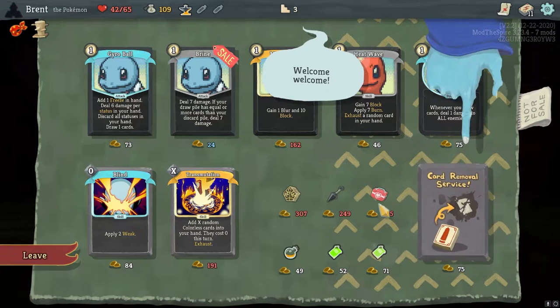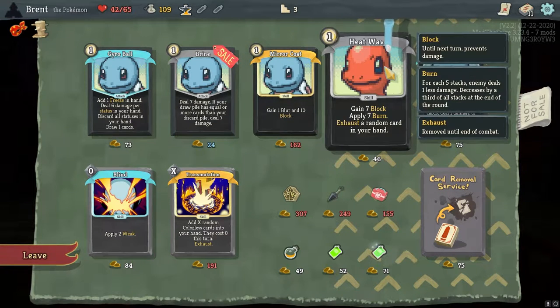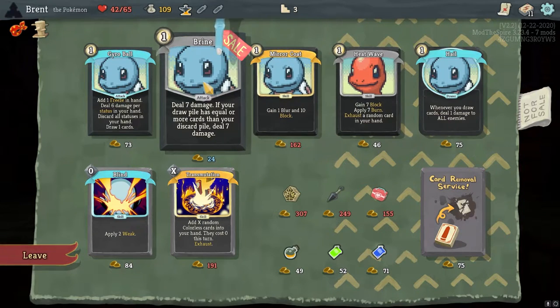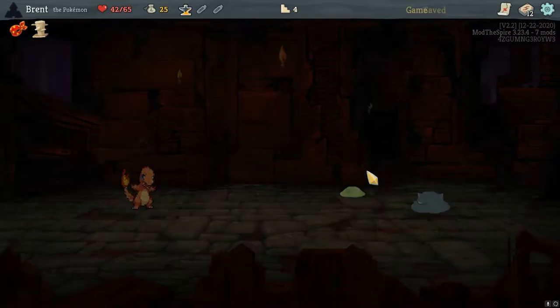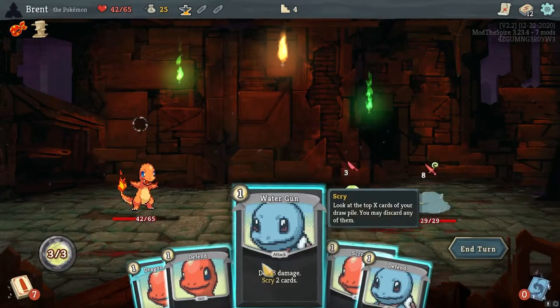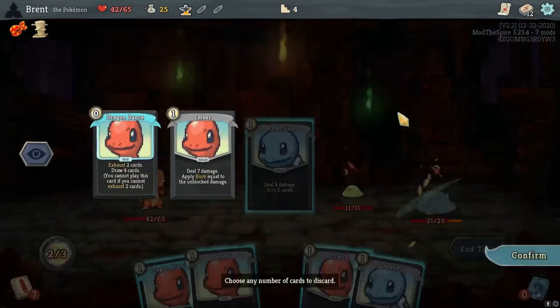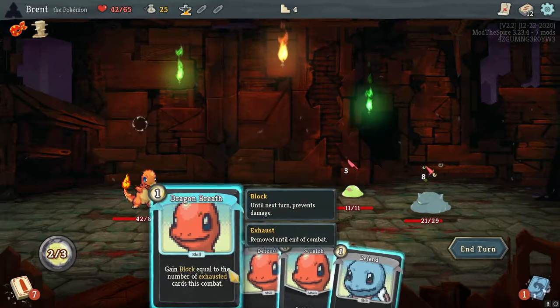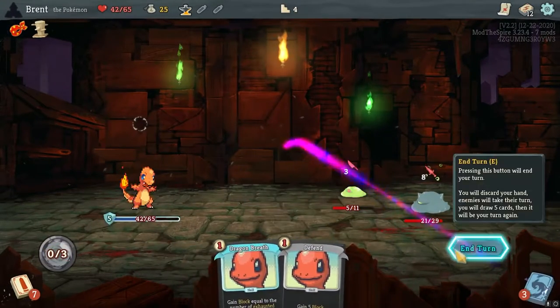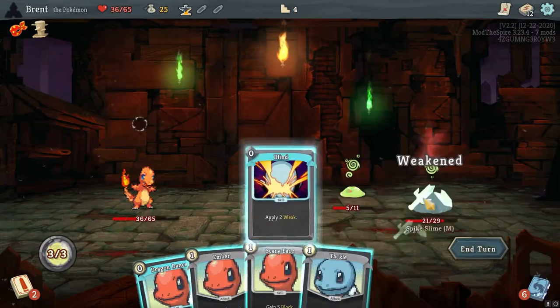Mirror coat blur and 10 block whenever you draw a card deal one damage — no. Seven blocks, seven burn — that's a random card in your hand. I think I'm just gonna go with the straight blind here. That's something I don't have to play block for, and it's pretty good defensively. I don't have any card gain so I want to do this. Let's scry — I'm actually okay with both of those. Scratch, defend here. No need to play Dragon's Breath because it would have done nothing.